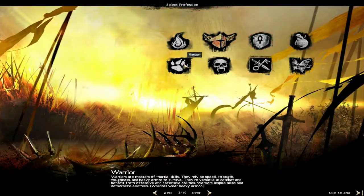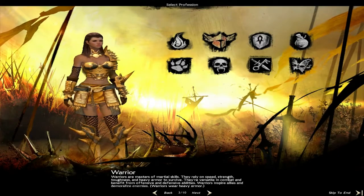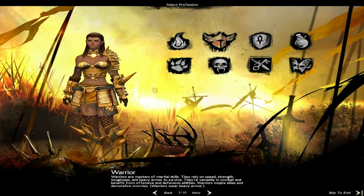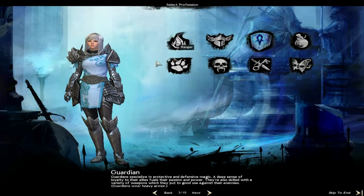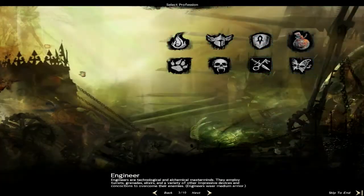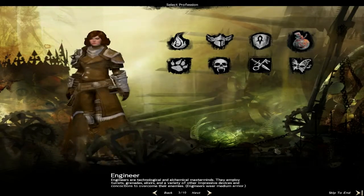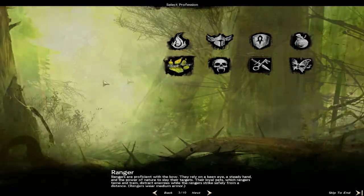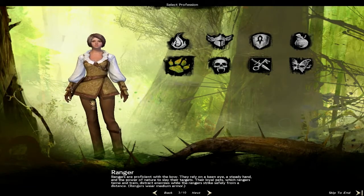What should we make? The warrior is looking nice. The guardian has some nice armor. The engineer should be nice but I don't want to do it. The ranger - no, I don't like the outfit.